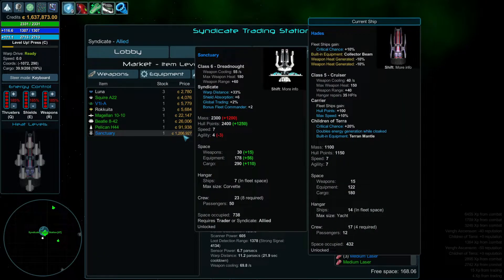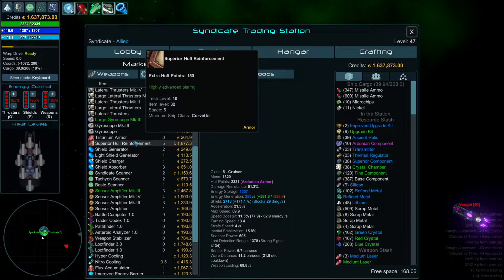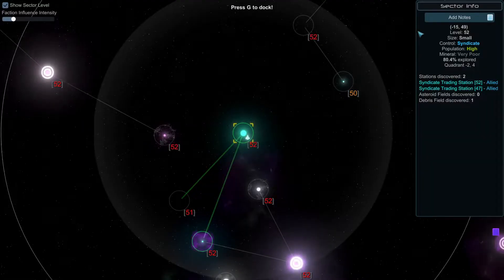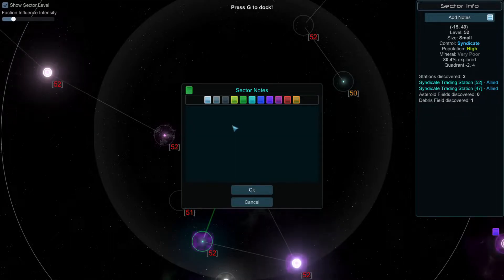Do I want a Sanctuary as a buddy? This thing could hold so many — it could be like a super mining device. It's got absorption, which is great. Weapon heat 60 — I can put some big lasers on this sucker. We're gonna keep note. This is a Venky station.